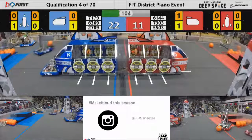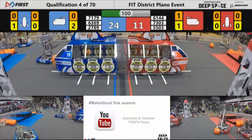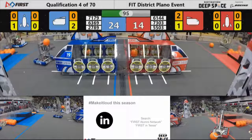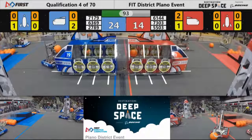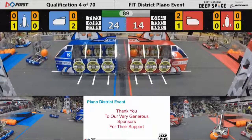22-11 right now, Blue Alliance in the lead with 100 seconds left to go. Here comes Crossfire going up — their shot bounces out of the cargo ship and back out onto the field. They're going to try and make an attempt again. Cargo barely in their possession — it goes out and it bounces back out.